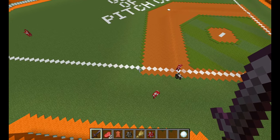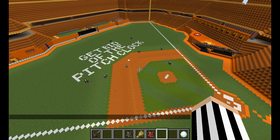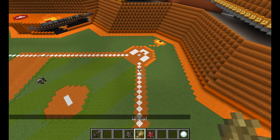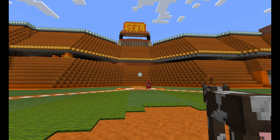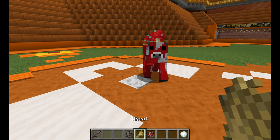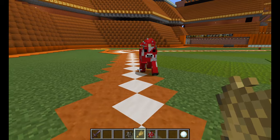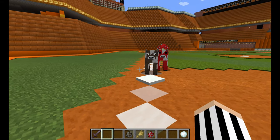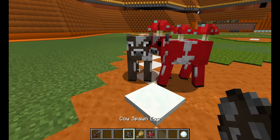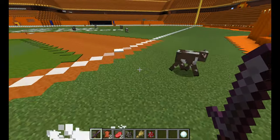Okay, we'll go to the bottom of the second with Mooshrooms trailing one to nothing. Cows are looking to defend their one-nothing lead, so let's get this inning started. He throws the pitch, he hits it — now he's running. Out at first. He softened for a second, it was an accident, but he was out.